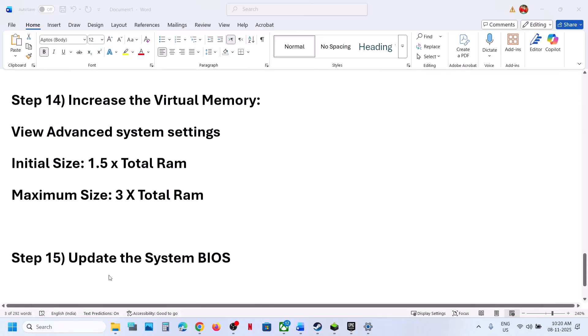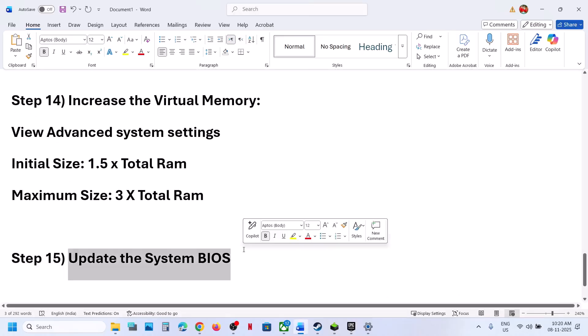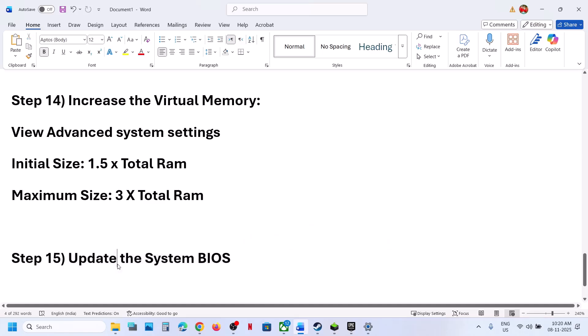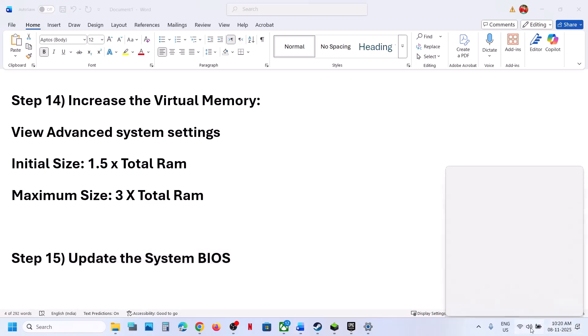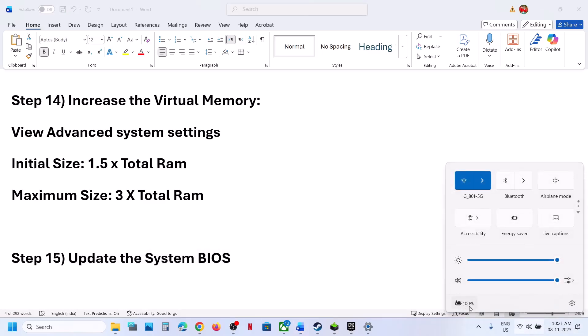Now the next step is to update the BIOS. Go to your system manufacturer's website, select your model number, and update the BIOS. For example, if you have a Dell computer go to the Dell website; if you have Lenovo, go to the Lenovo website. Select your model number and update the BIOS. For laptops, make sure the battery is more than 10% and the AC adapter is connected when you update the BIOS.